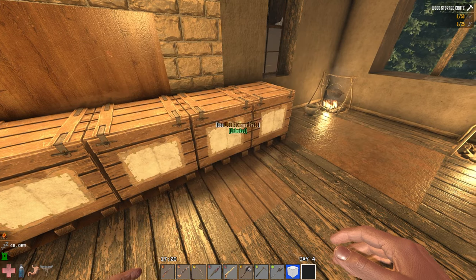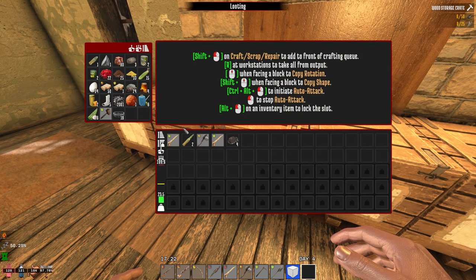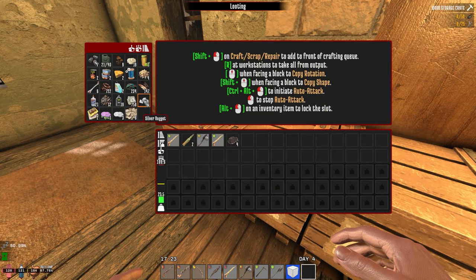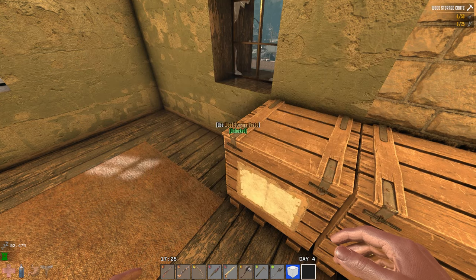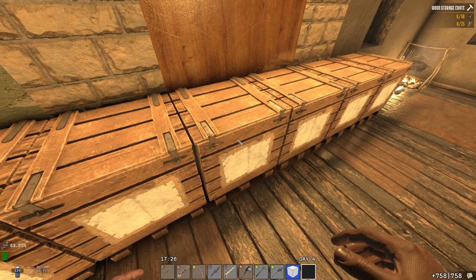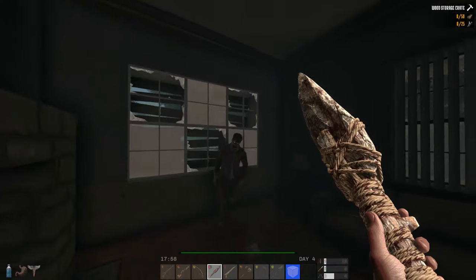Now let's go with the money to the trader. Let's see what we can buy. Maybe we can buy a weapon with what we have here - with 5 silver nuggets. Probably not that much. But I didn't have cash as well - I should have some cash. And I don't have dukes. Let's go. Wake up man, why are you sleeping?